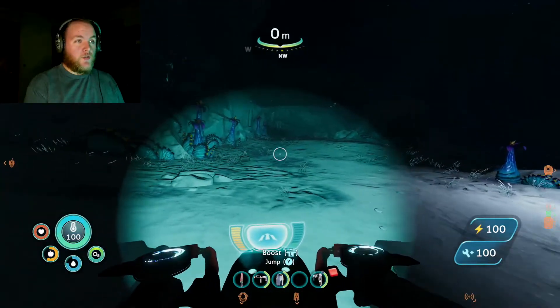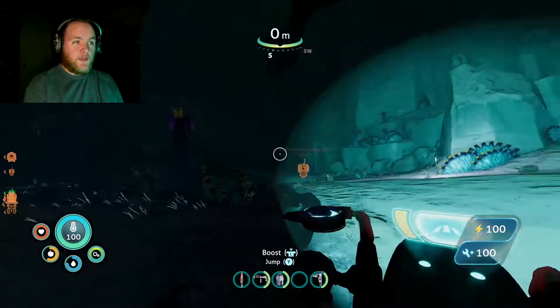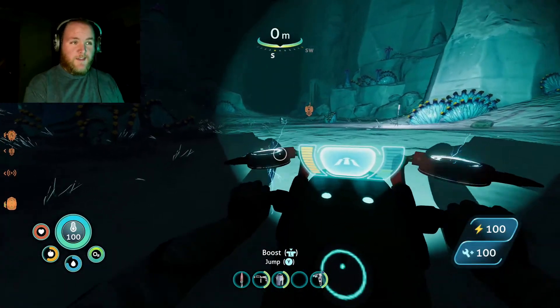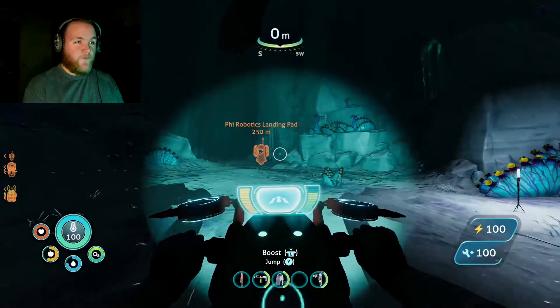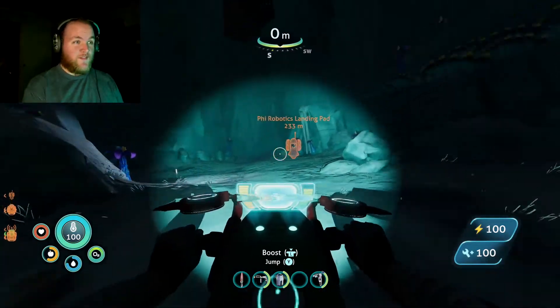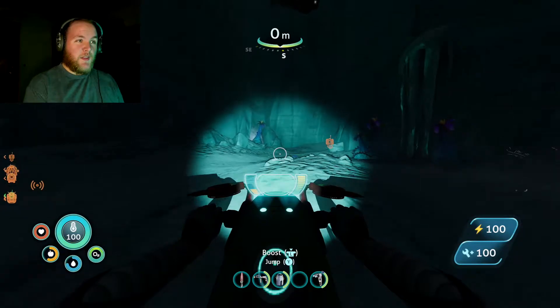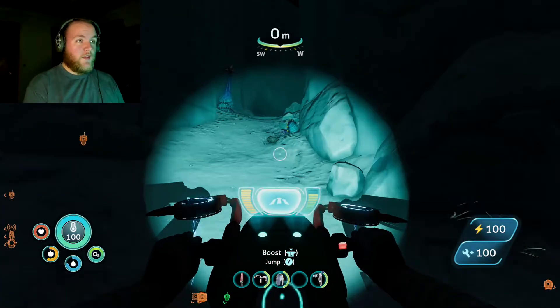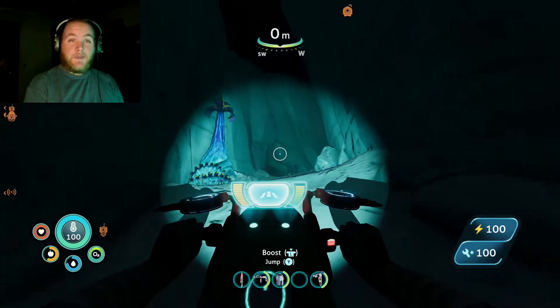We're going to head towards Phi Base. Don't cross the bridge — that's where we messed up last time. Ha! It's going to be a lot faster than walking around on the prawn suit, if I don't crash and destroy it or get eaten by a death worm.